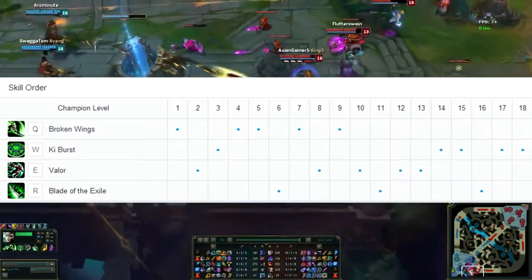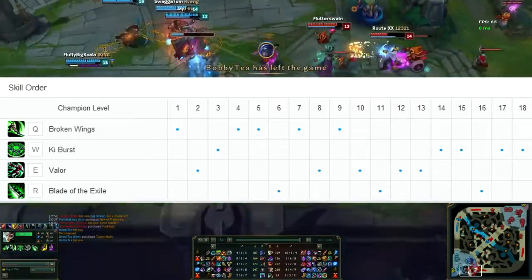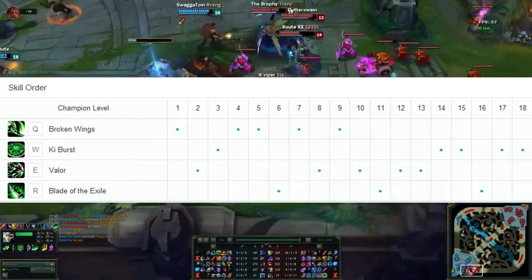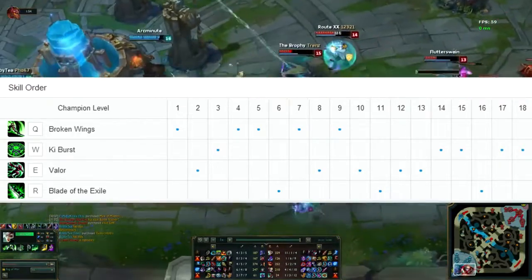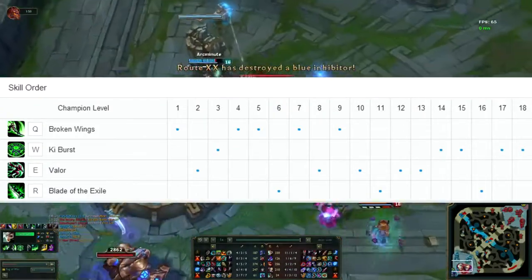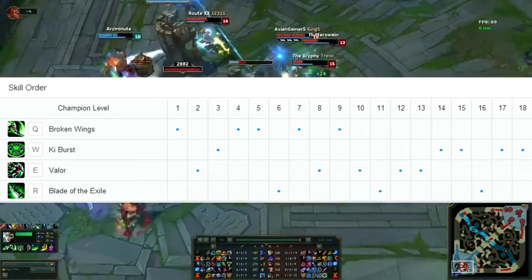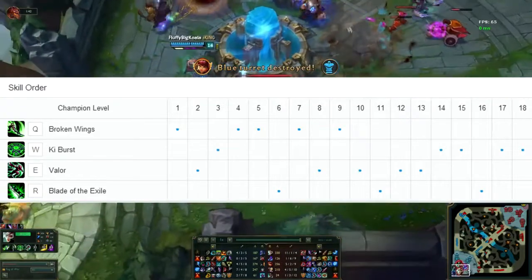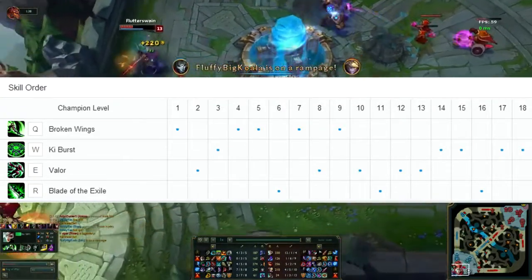For skill order, always max Q first, E second, W third, and take his ultimate whenever available. The key decision is between W and E at level 2. For the most part, take E for the mobility and extra shield. Against melee champions you can consider W to look for an all-in. Another reason to take W second is if you're expecting a level 2 gank, as the extra CC can help secure the kill.